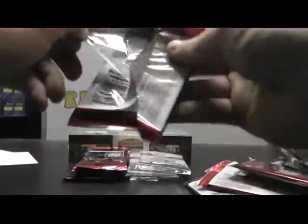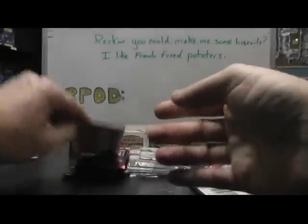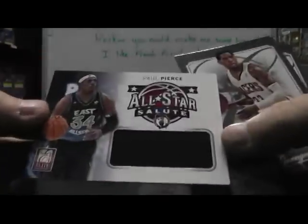Cory Joseph — see right there? $5.99. Base, base, base, $5.99. All-star jersey, Paul Pierce. Here's the upper all-star jersey, Paul Pierce.